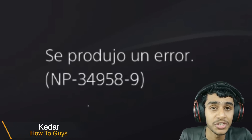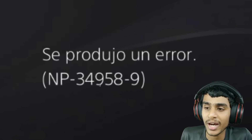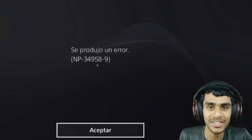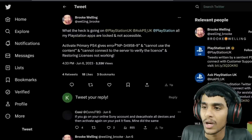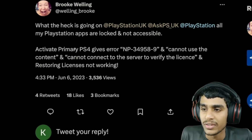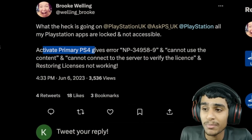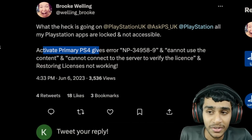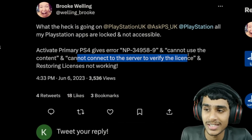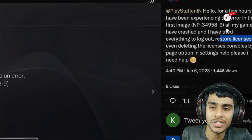I was trying to use my PlayStation 4 and getting error code NP-349-58-9. Today in this video I'll be showing you how to fix this error. This error is occurring to many users when they are trying to activate their primary PS4 — it gives the error and says 'cannot use the content, cannot connect to the server to verify the licenses,' and restoring licenses is not working as well.